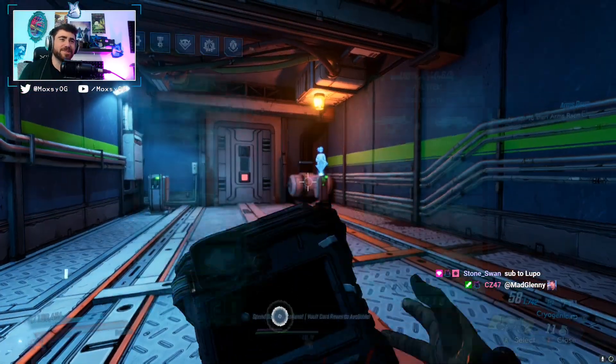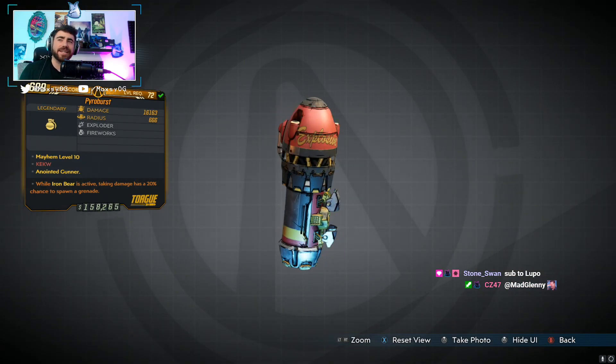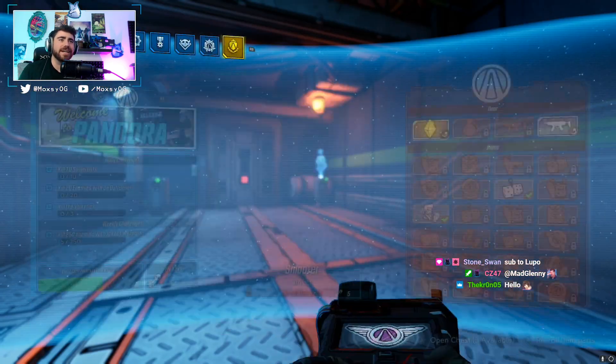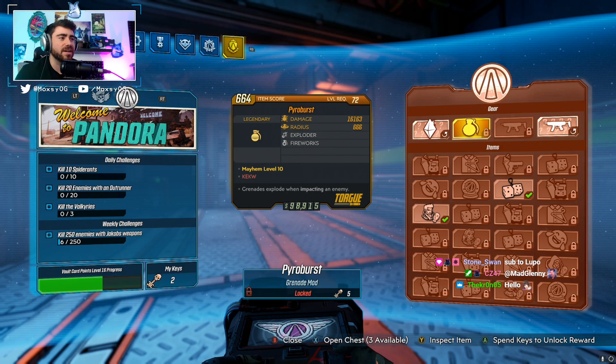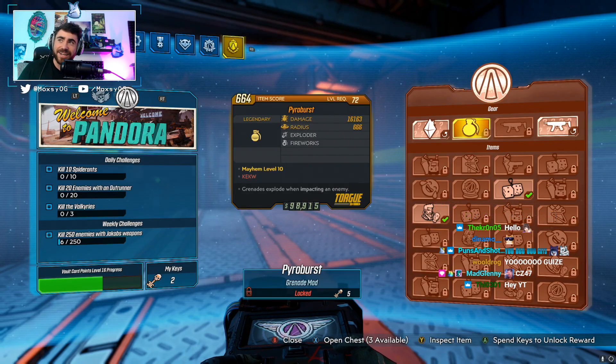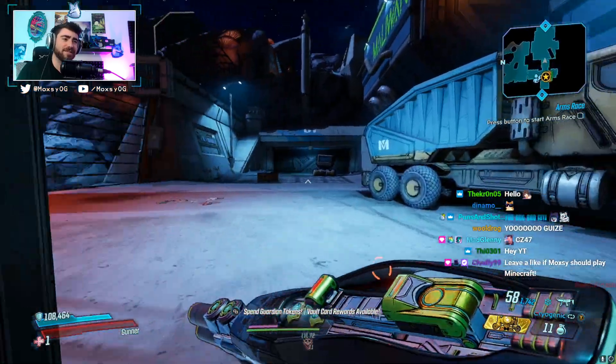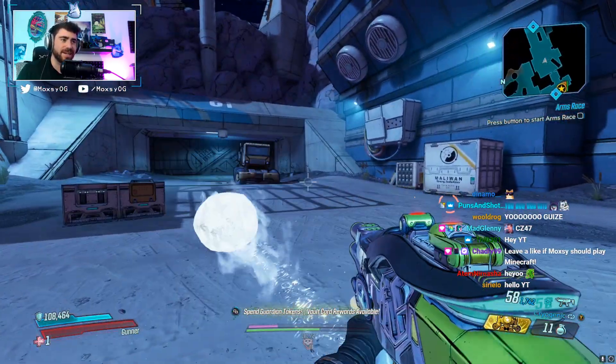What is up guys? Max here with a Borderlands 3 video. Today we are talking about the Pyro Burst Grenade — the new grenade in the Vault Card. If you want to get it, you can redeem it from the Vault Card rewards. Your first time will be un-anointed, and then your second time will be anointed. The red text reads 'Kek W,' which is kind of fitting.